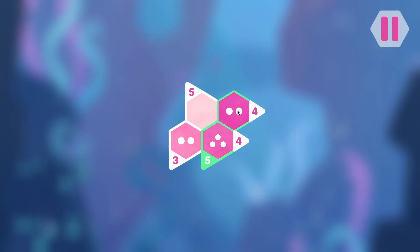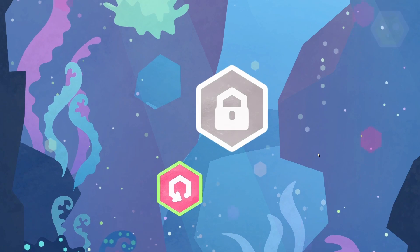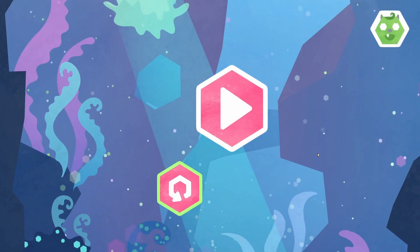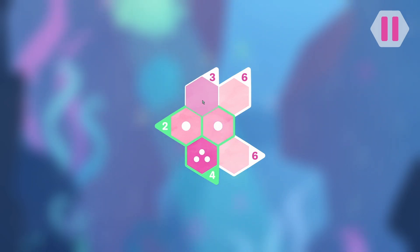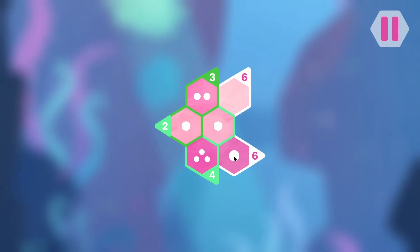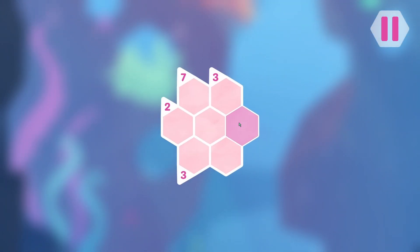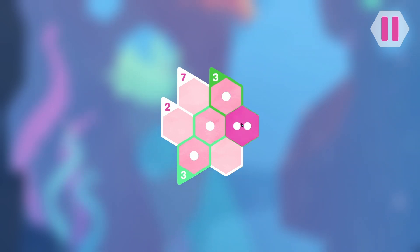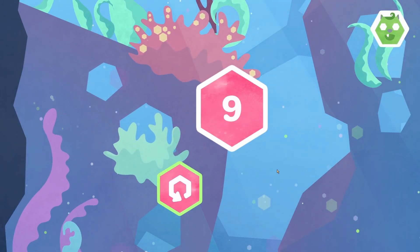So that has to get to five. Wait, why is there no number? So that can be three. I mean, that one has to be that because that equals that. This can go to three and this can go to three. Level nine.